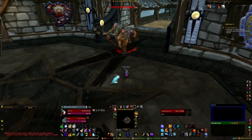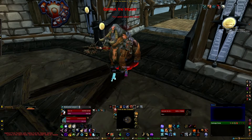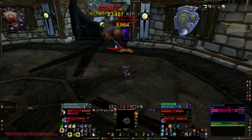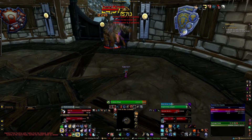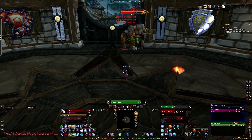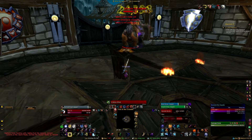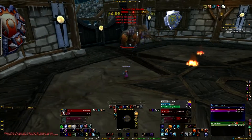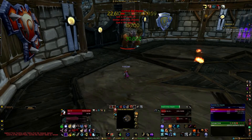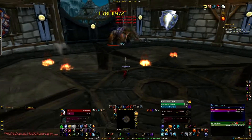First up we have Gormok the Impaler. Basically what he will do is he will put a stacking debuff on your pet, which will do some damage but it's not enough to actually kill it, so you don't have to worry about that too much — just throw a Mend Pet on every now and then. He will also occasionally summon snowbolts, about four in my case, and each one will throw fire on the ground every once in a while, and you want to make sure you get out of it. It has a much larger radius than it appears as a spell effect. If you get too many stacks you will definitely die.